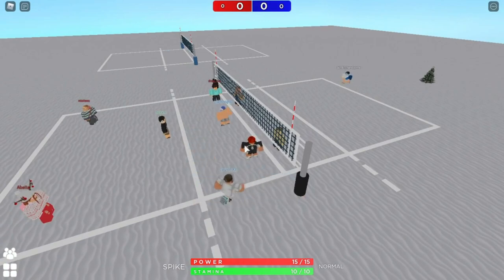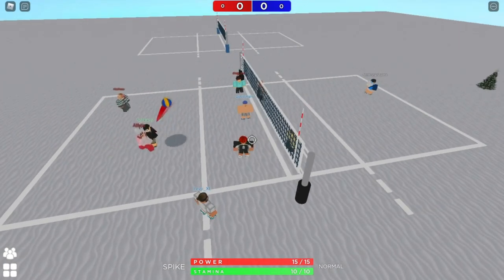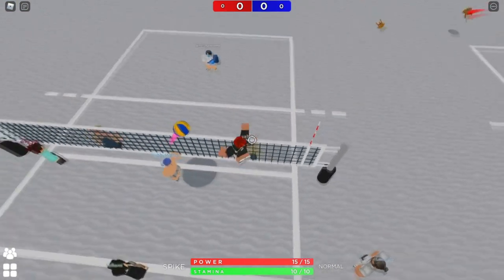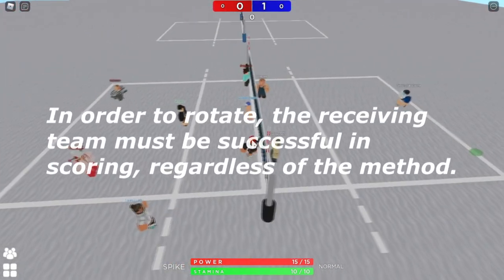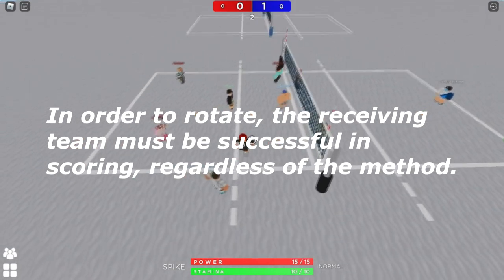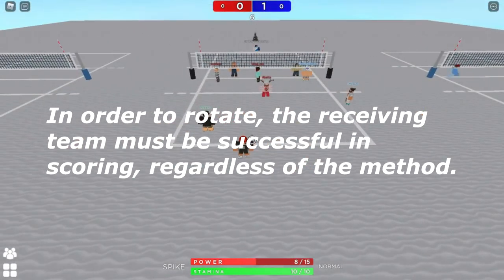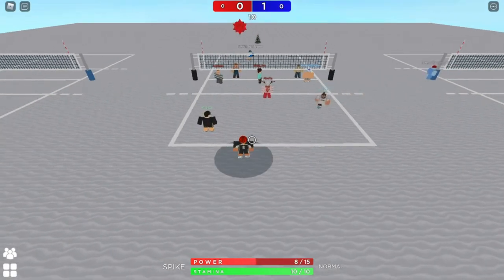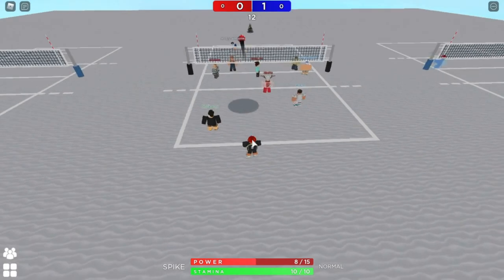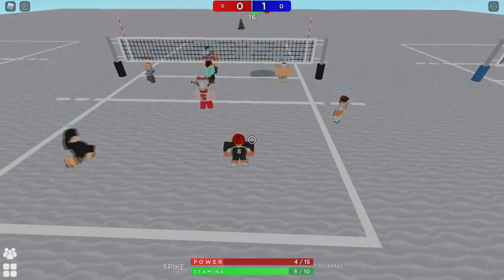So if the other team serves, the sequence is: receive, set, spike. Once you win the point you rotate — everyone moves one position counter-clockwise. Now the next player is at the serving position and the team is ready for rotation two.